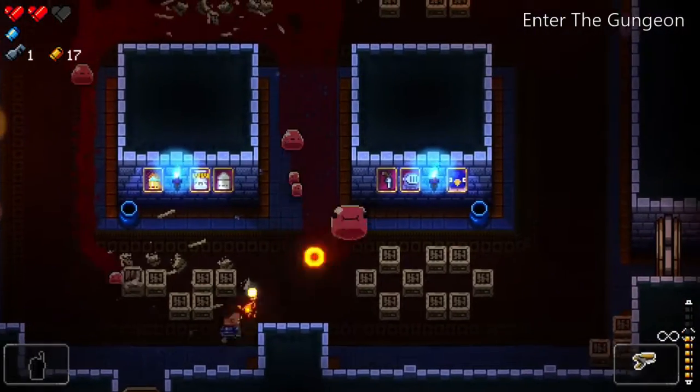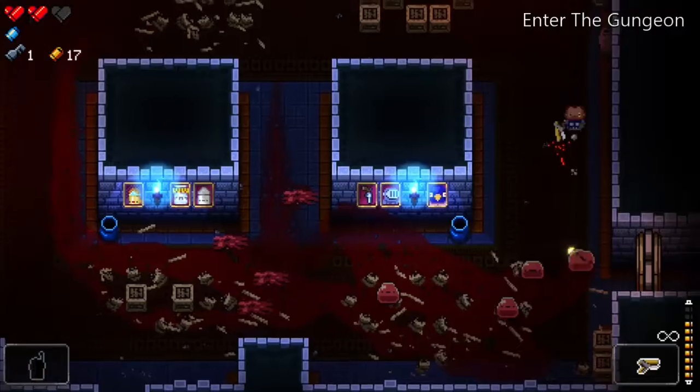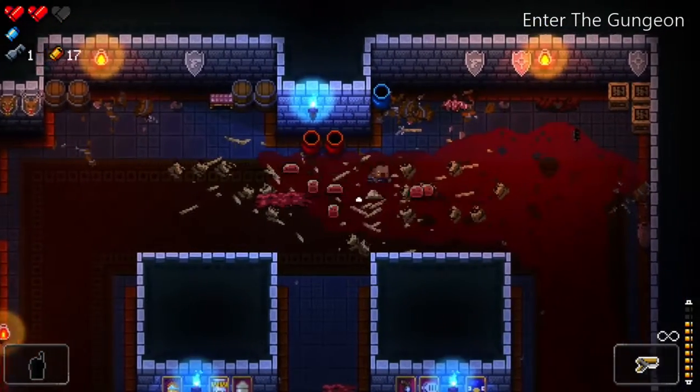The B button is the dodge roll mechanic — get familiar with the dodge button because you'll be using it a lot. When you press the left stick and right stick in together, you get this really cool blank-destroying on-screen effect, which is just amazing.